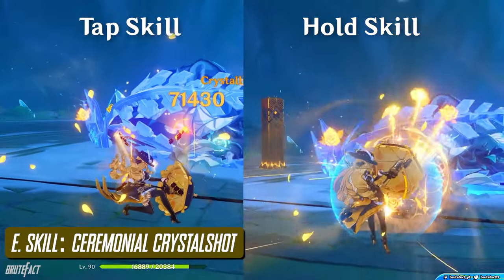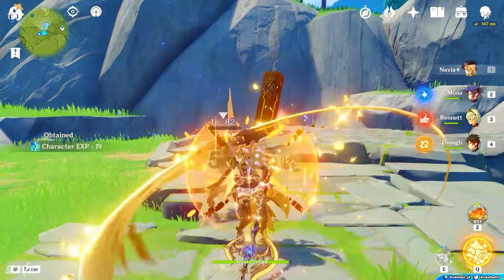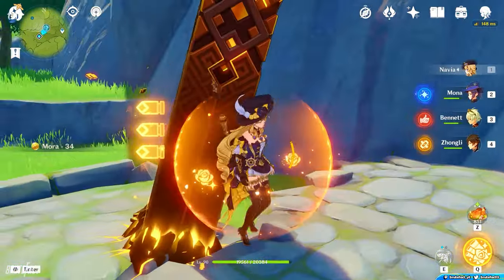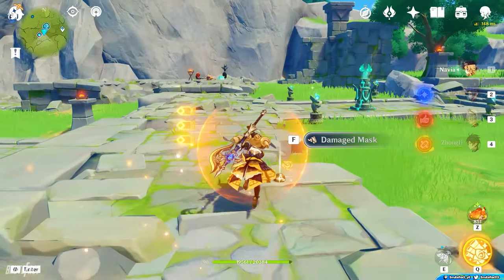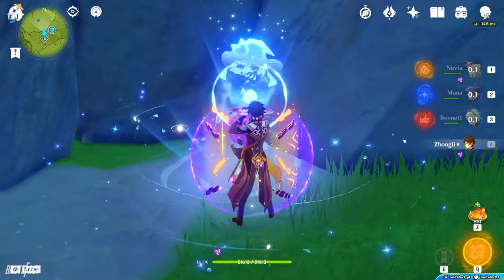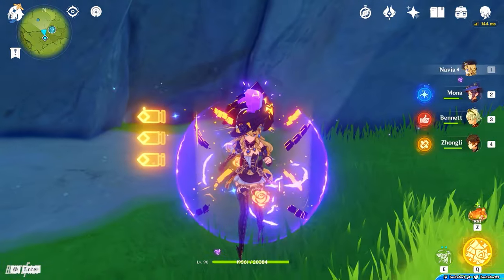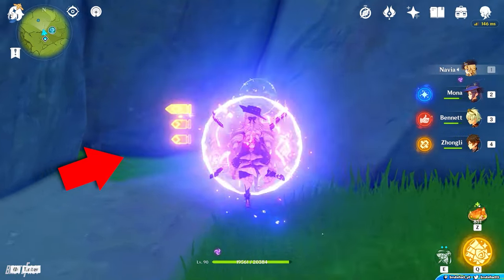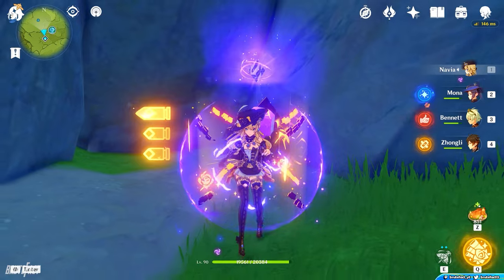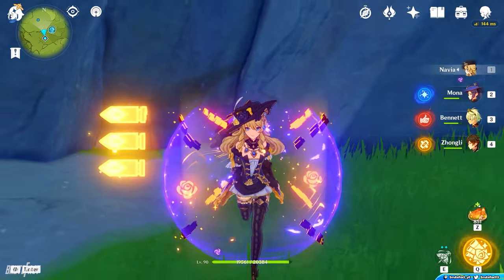Navia's Elemental Skill has two different effects, each with a 9-second cooldown. When a party member picks up Elemental Shards created by Crystallize reactions, Navia will gain Crystal Shrapnel charges, which will increase her Elemental Skill damage. From Crystallize Shards she can gain a maximum of 6 Crystal Shrapnel charges. You can track the number of charges through the bullet markings that appear on the left side. The first 3 charges are counted separately, and charges above 3 make the bullet markings slightly bigger.